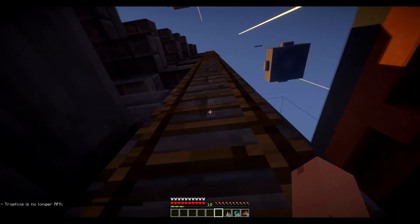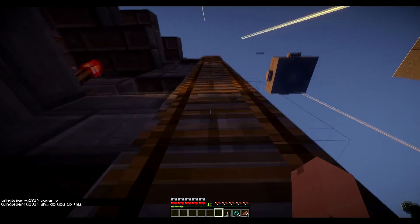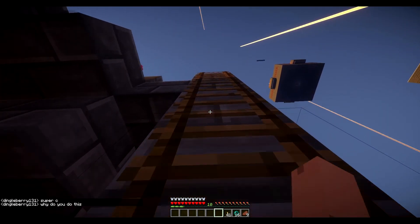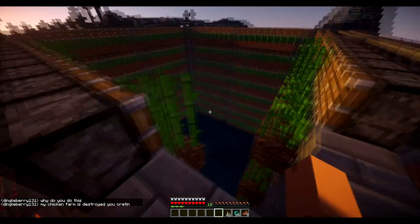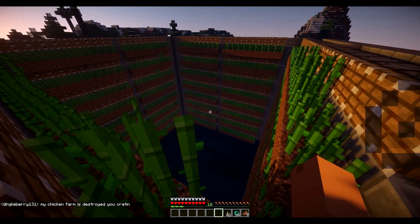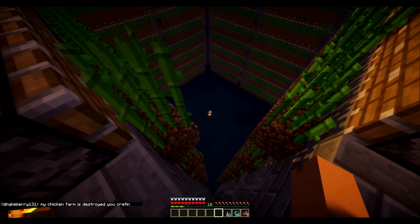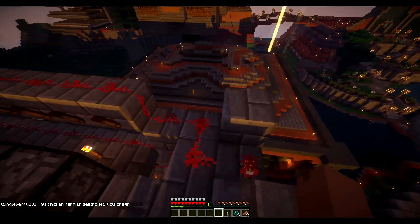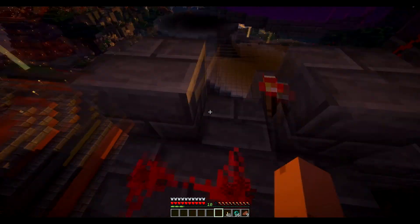Let's go ahead and check out our sugar cane farm. We've got no exterior on this yet. Sugar cane farm looking good — I love the little glow of the lava source down in the middle there. I just love it. I just enjoy it.